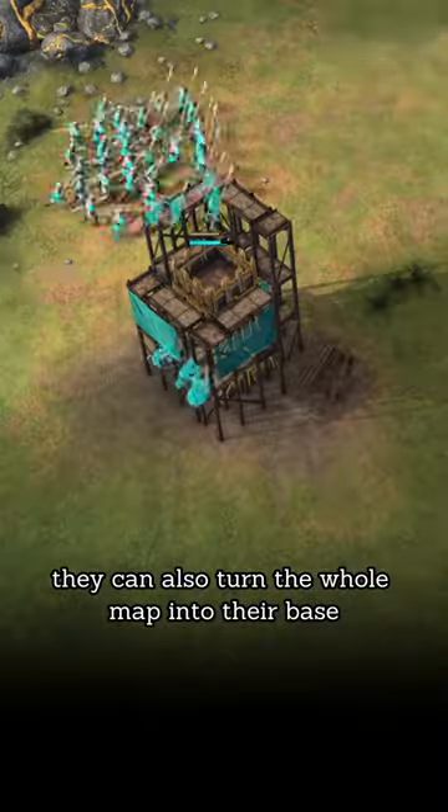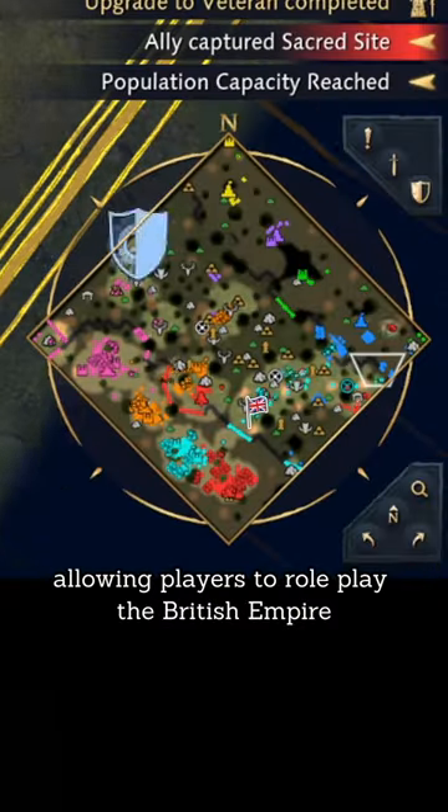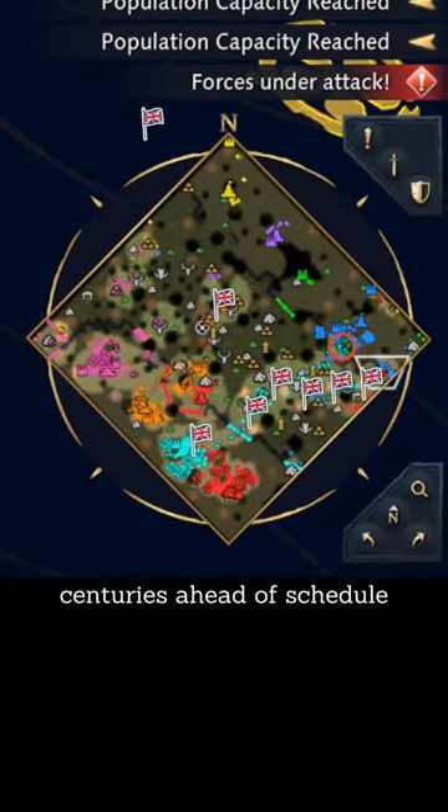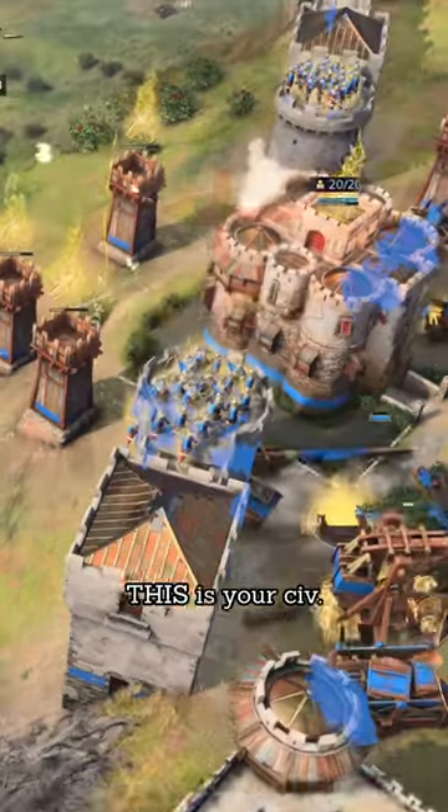Smart English players will realize they can turn the whole map into their base by setting up forward outposts wherever they want to take a fight, allowing players to roleplay the British Empire centuries ahead of schedule. If you're an imperializing bastard who wants to shoot at people from so far away they can't even see you, this is your civ.